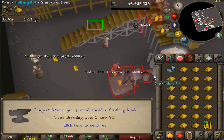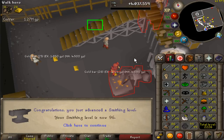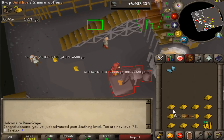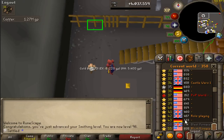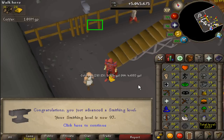96 smithing and we're now over one million XP until the next level — about five hours. Someone has taken it upon themselves to overstock a lot of the worlds, and if the shop is overstocked I can't buy from it, so it's really slowing me down and frustrating. But oh well — 97 smithing! Only two levels to go, and only 50 levels away from maxing the ultimate.